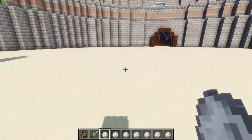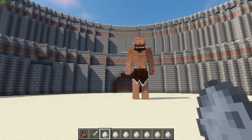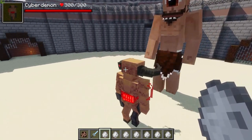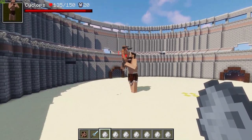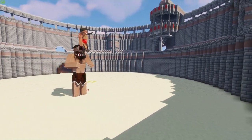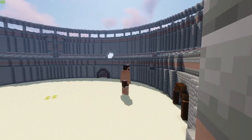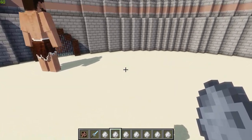We're gonna spawn the Cyber Demon in first - the reason I chose the Cyclops is because he'll just attack anything. Let's do it - Cyber Demon, get up in here! He has 300 HP so he should be pretty good at this. He is throwing those bolts and shooting at the Cyclops, but the Cyclops is absolutely murking this guy. Cyclops has no chill today - he is on a rampage already.